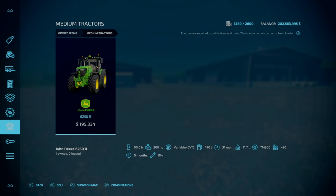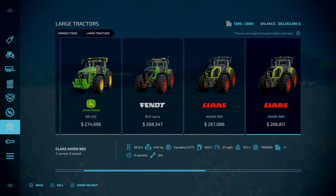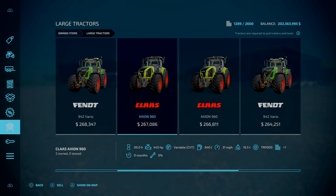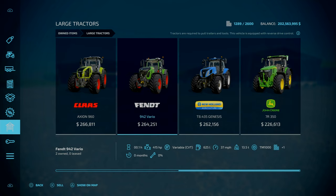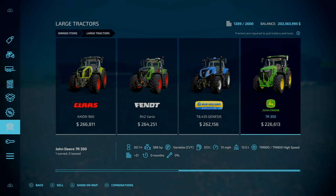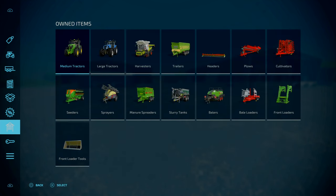With the equipment, you start off with the John Deere 6250R, then a selection of large tractors: two John Deere 8R 410s, a Fendt 942 Vario — actually two of those, two Claas Axion 960s, the New Holland T8 435 Genesis, and the John Deere 7R 350. That's nine tractors in total. For the header carrier you've got the Claas Axion 8900, which is a good choice.